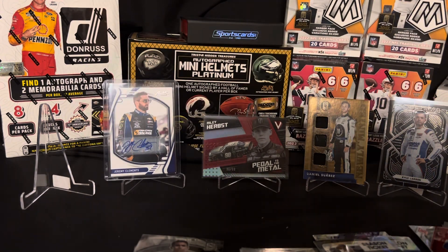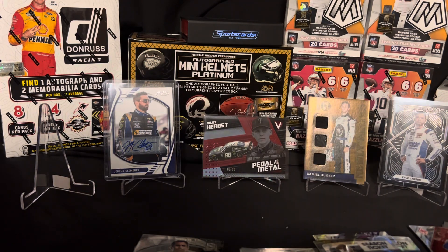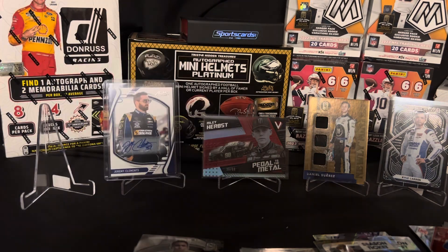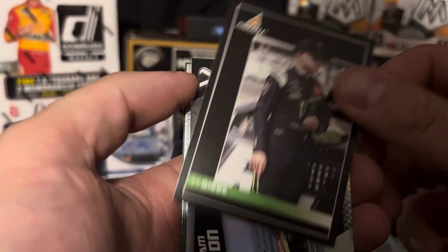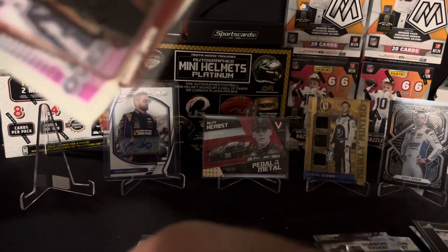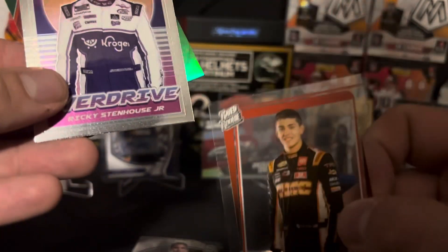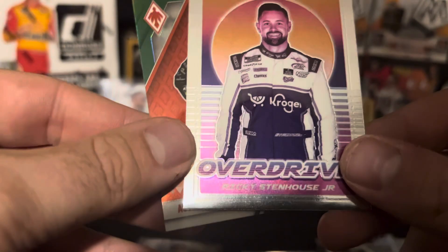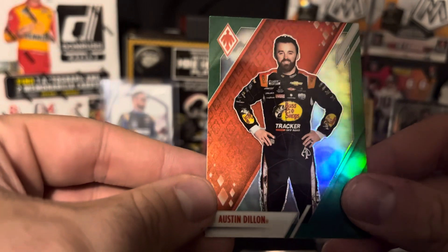Alright, last half — let's just get more magic out of it. I believe we already got the hit for that box though, it's going to be the Jeremy Clemons auto. Next up we got Ty Gibbs, Willie B Pedal to the Metal, got Sammy Smith rated rookie on the clear, Overdrive for Ricky Stenhouse Jr., and a green parallel Austin Dillon Phoenix.